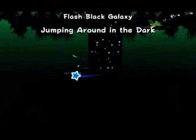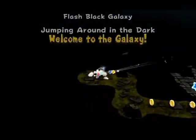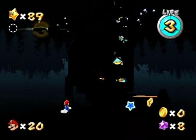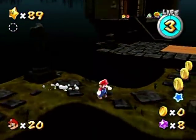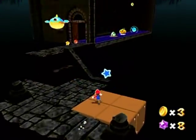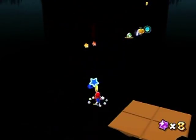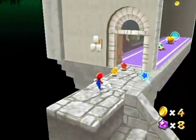You've got a camera flashbulb sound going on here, and every time it flashes, you can see just a little bit of the ground and stuff like that. You can see all the ground during that brief time, but otherwise it's just kind of black the whole time, hence the name Flash Black.